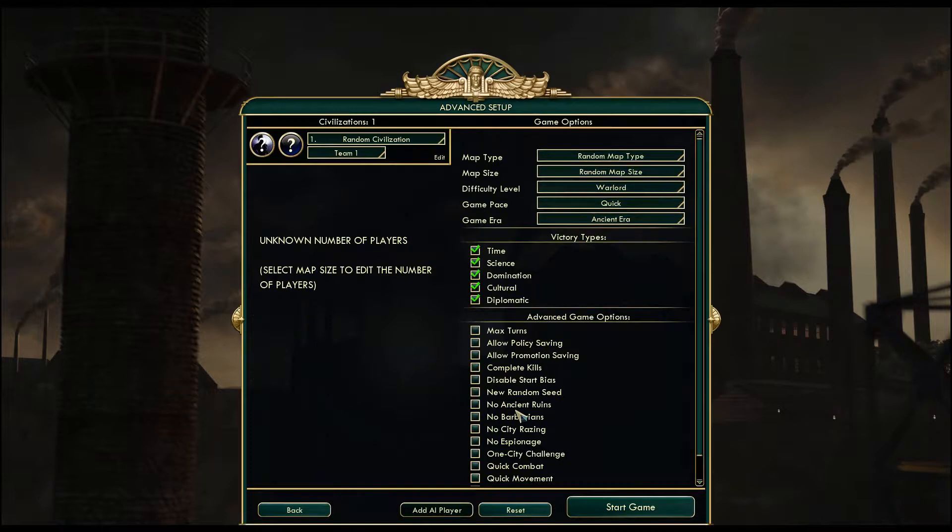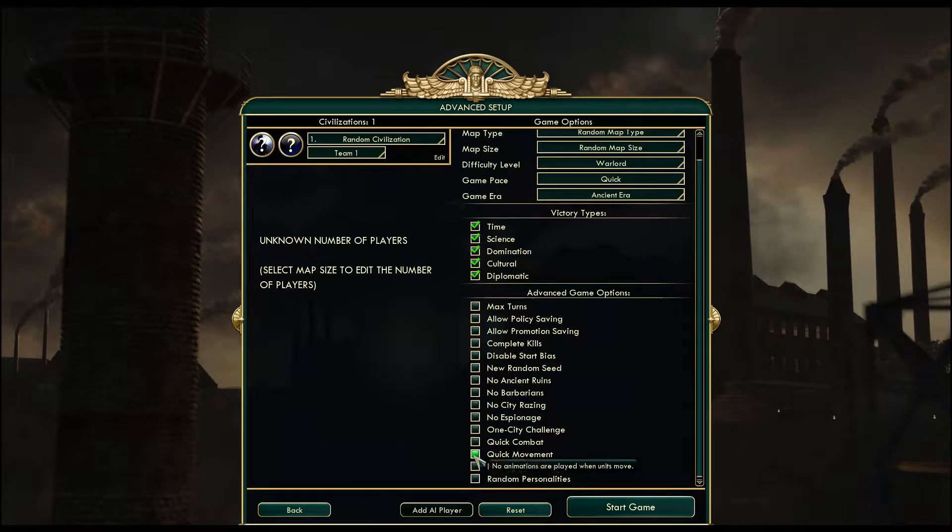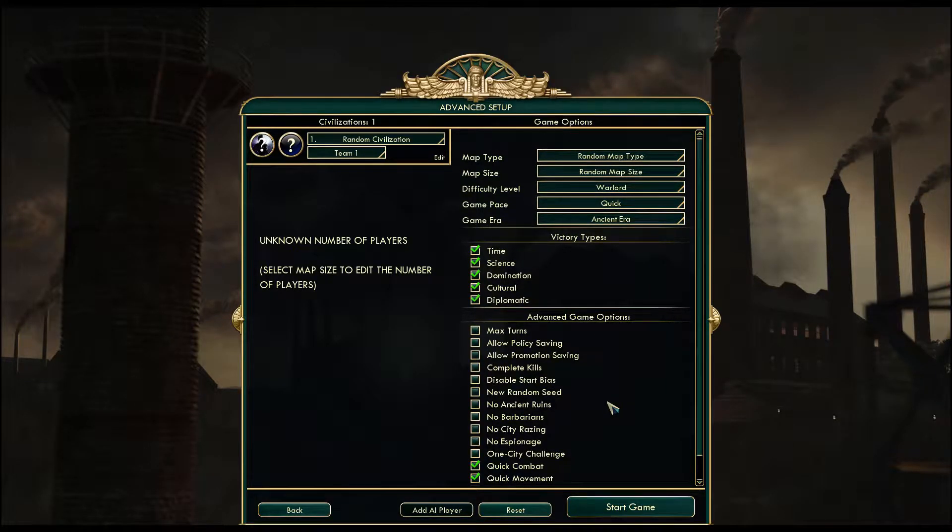Advanced set up — victory type times, that's fine. I'm not doing one city challenge. Let's put quick combat on and quick movement. That will do I think.